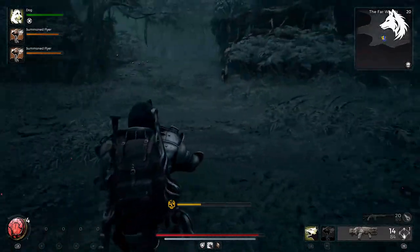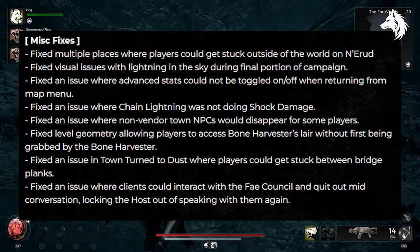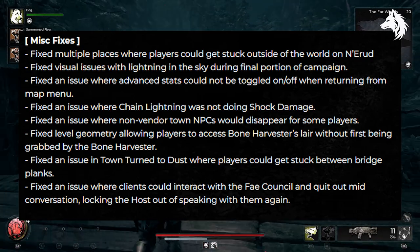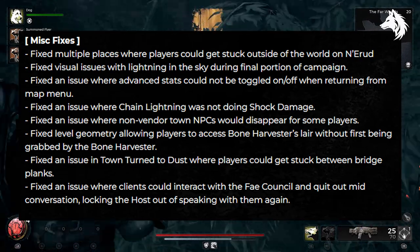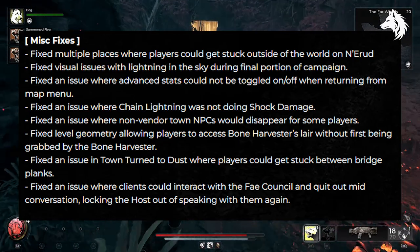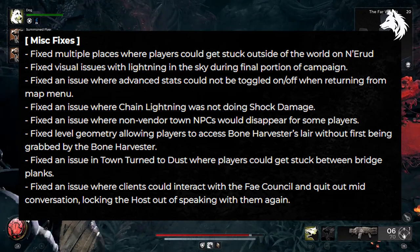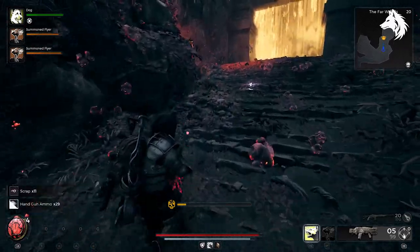Lastly, the update includes a range of miscellaneous fixes. These include corrections for locations where players could become stuck outside the world in Nerud, visual issues related to lighting in the sky during the final portion of the campaign, and the ability to toggle advanced stats on and off when returning from the map menu. Various inconsistencies such as Chain Lightning not dealing shock damage, non-vendor town NPCs disappearing from some players, and level geometry allowing unintended access to certain areas have been addressed. Problems involving interactions with NPCs and conversations have also been tackled, ensuring smoother gameplay flow for both single player and multiplayer.